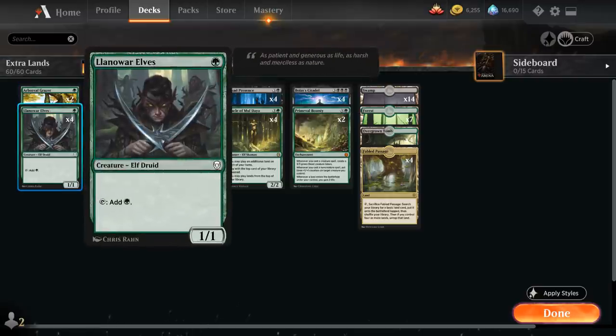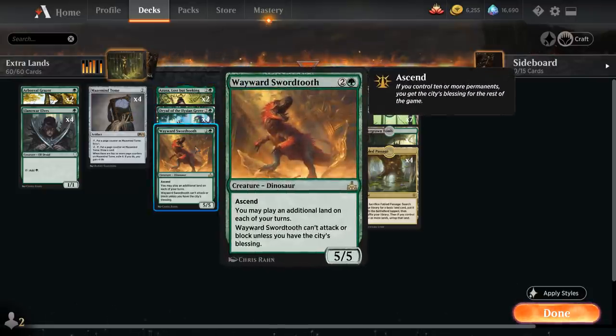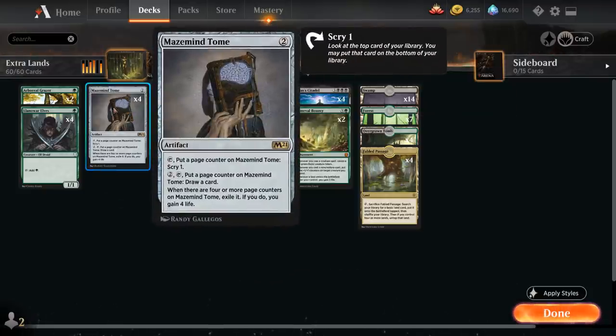We also have the full playset of Llanowar Elves, giving us six one-mana accelerants to ramp into our three-mana extra land drop creatures on turn two. We also have the full playset of Maze Mind Tome — a two-mana artifact we can tap right away to put a page counter on it and Scry one, or pay two mana to put a counter on it and draw a card. When there are four or more page counters on it, we exile it and gain four life.